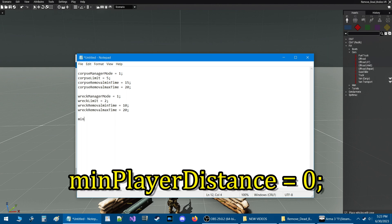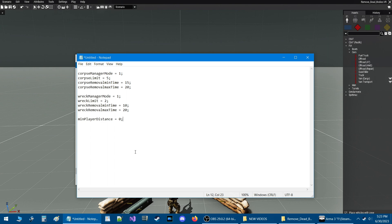The last code is going to be minPlayerDistance = 0; — with a capital P. The minimum player distance means a wreck or corpse has to be within that distance of the player. Set to zero means it doesn't matter what distance the player is — the wreck or corpse will delete right away. But if you increase this number to say 300 or more, and the wreck or corpse is within range of the player, they won't delete until the player leaves that range. It's kind of like a despawn distance. Lowering the number means wrecks delete sooner; increasing it means they're removed once the player leaves that range.